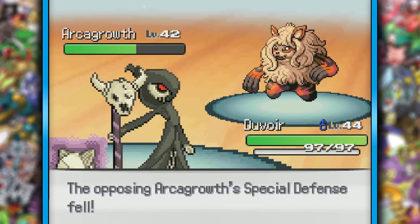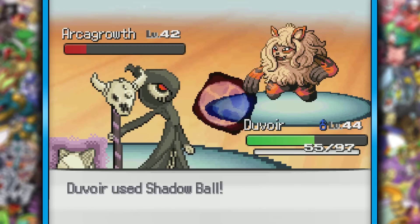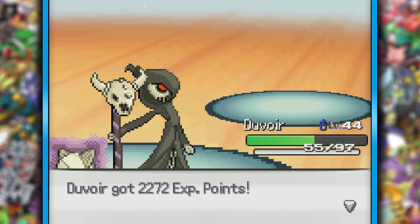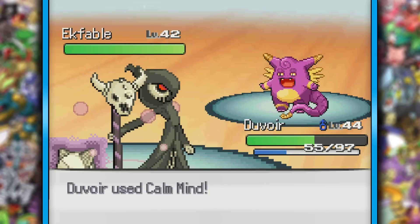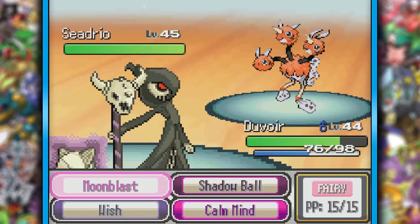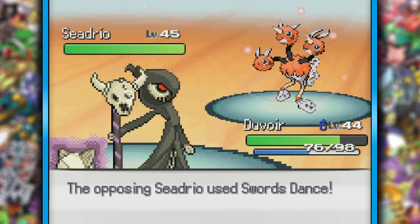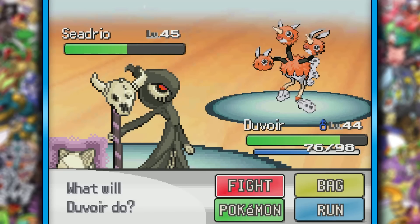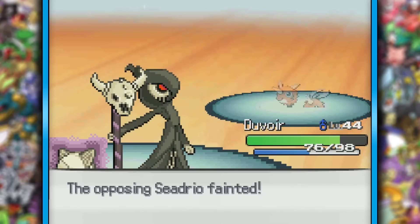Duvar was this thing's downfall, as we ended up getting a special defense drop on our first Shadow Ball, and from there the rest is history — thanks to it not using Giga Drain. Ek Fable came out next, so I started wishing and setting up. The only bad thing was Mud Bomb lowered our accuracy, and this wasn't a problem until Seedrio set up a Swords Dance and we missed the Moonblast. Blue literally just kept setting up Swords Dances, so I guess he just gave up. I get it — you wanted me to have the win, but I promise next time I'll have a Legendary on my team. I'm not gonna have a Legendary on my team.